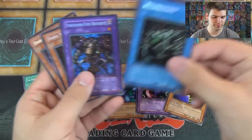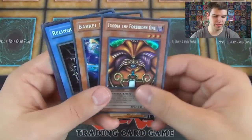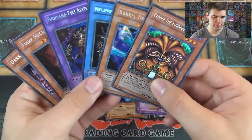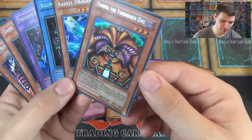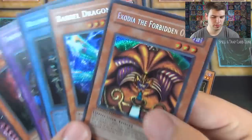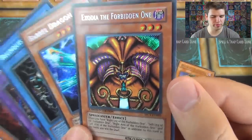Awesome cards. It's one foil from each set — LOB, MRD, Spell Ruler — a foil that could be in each set, but these are Limited Edition Master Collection 1, MC1. Awesome Exodia — Exodia the Forbidden One! Thanks for watching. Remember to subscribe for more Yu-Gi-Oh! videos. Simply and Unlucky signing out.